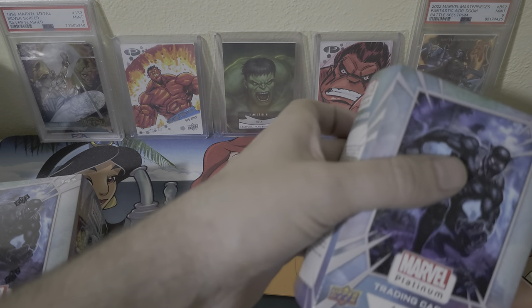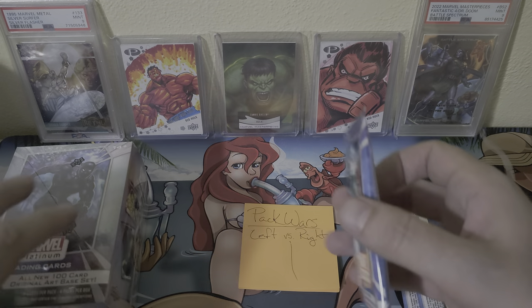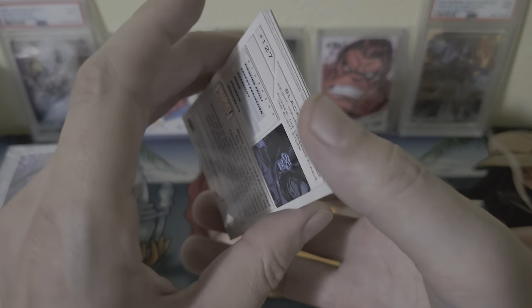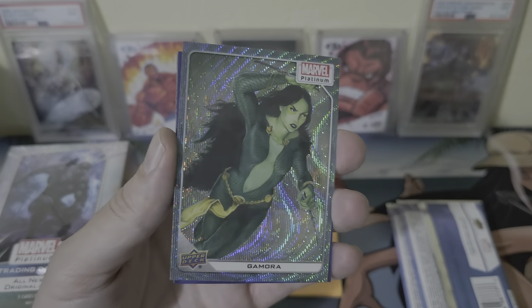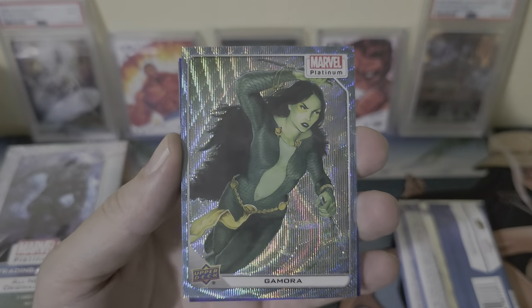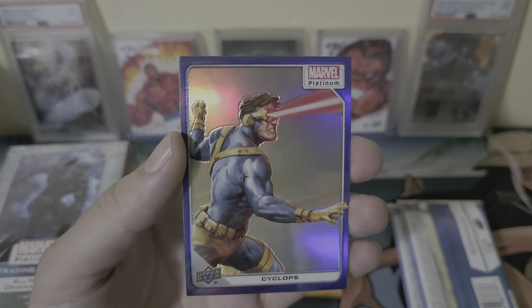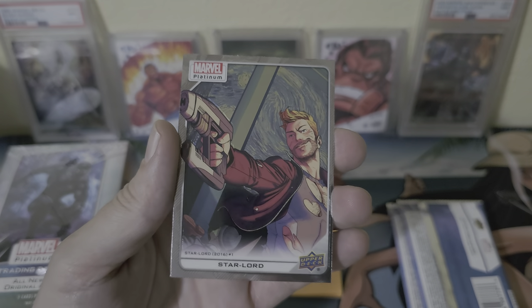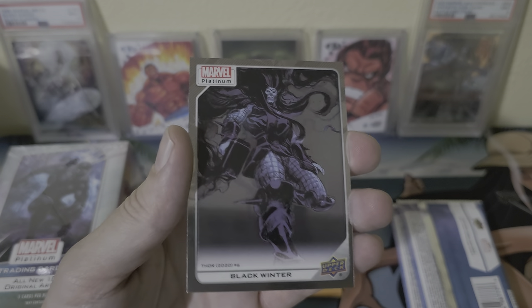Alright, this time we'll start with the right side — pack one. They definitely got some cool cards in here. They have both original art pieces of characters as well as comic book art. We got M.O.D.O.K., Gamora — this is gonna be the blue surge, this one looks really good. We got Cyclops — wow, what a great color match on this blue rainbow. Got Star-Lord down here — again, this is kind of a tall tale sign of it being out of the comic book — and then Black Winter.